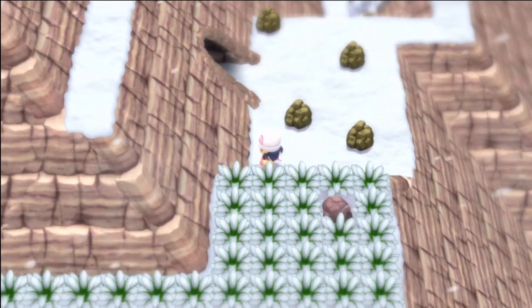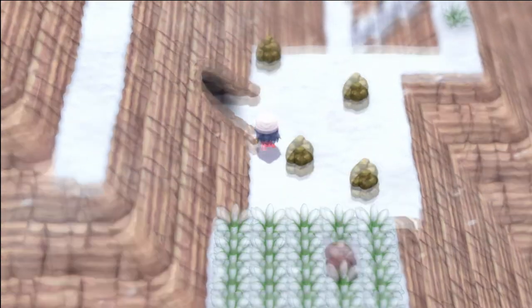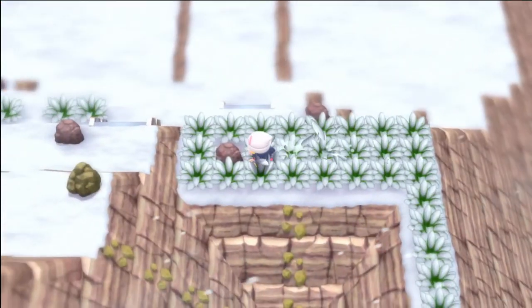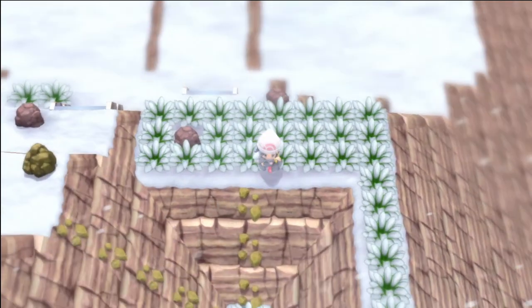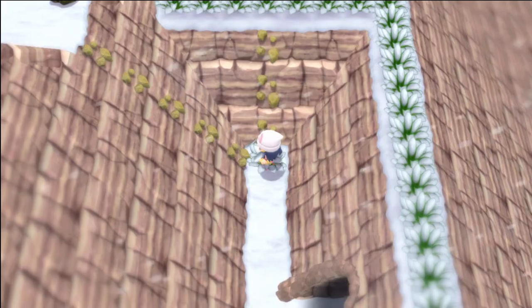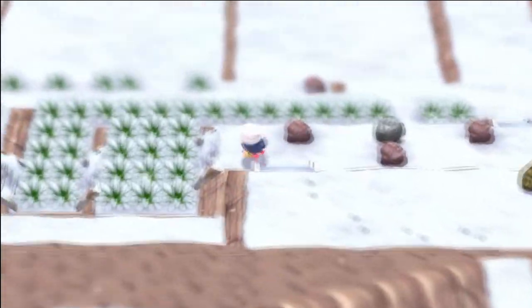First thing we're going to do is rock smash the lower rock over here to find a stardust in the wall. Then we're going to go to the right in this snowy path over here. You'll find a boulder just above a rock climb area with a rare candy on it — I think that's a moonstone in Platinum, I can't quite remember. Then you're going to rock climb down into this pit. We're going to come back here later — there's a cave entrance but we're not going to do that quite yet.